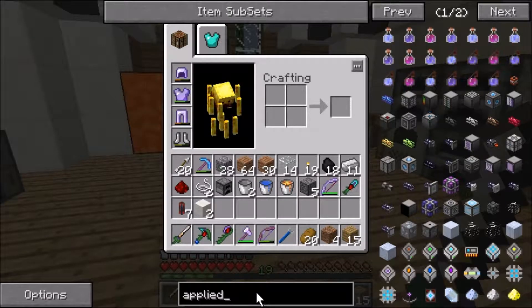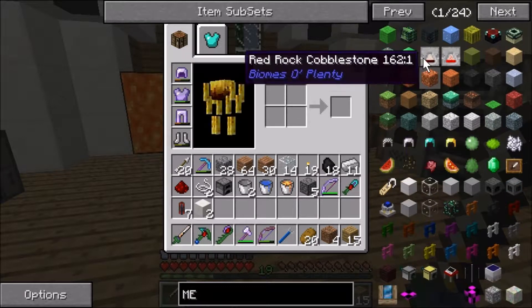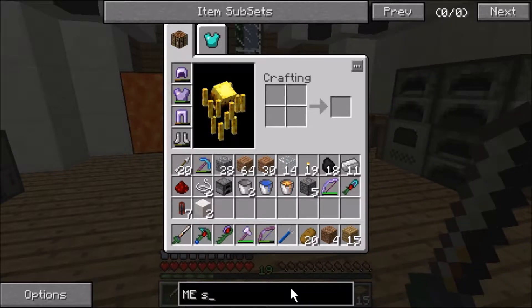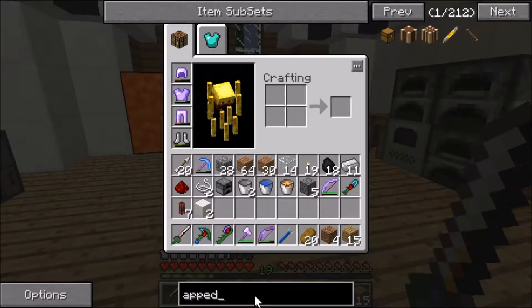I know we need drives and all this crazy stuff. Let me search — ME system — it's lagging like usual. I'm just gonna look up Applied Energistics because I know it's in there.